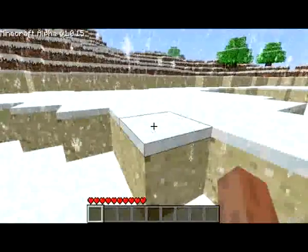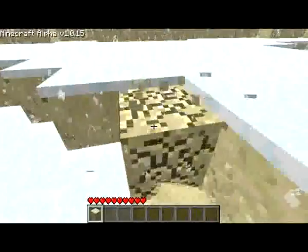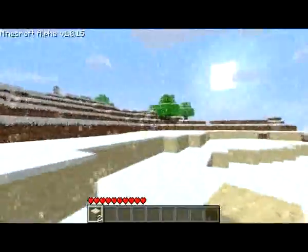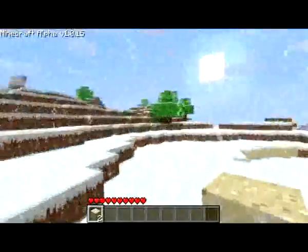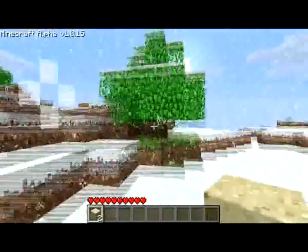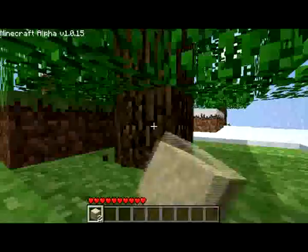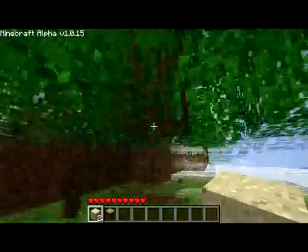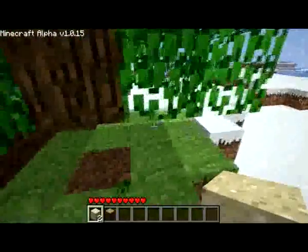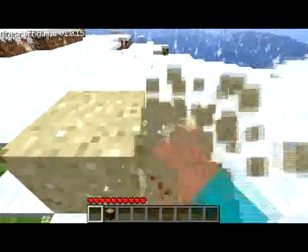I'm going to gather some snow and sand first just out of pure interest. Next thing we need to do is get some wood — wood is essentially how you start out, it's the basis of everything. It may take a while but it's necessary. As you can see I've just got a block of sand in my hand, which I can place and pick up as I like.